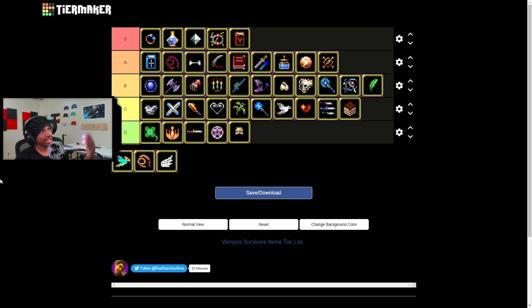This one — S tier, you already know it's got to be S tier. This is literally the go-to if you want a god build: get this weapon and evolve it at all times. I think it's called the Vespers or something like that. If you ever run a god build and this isn't in there, it's just not a god build. That's all it is.